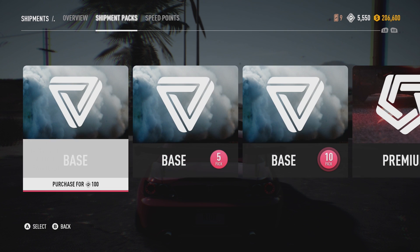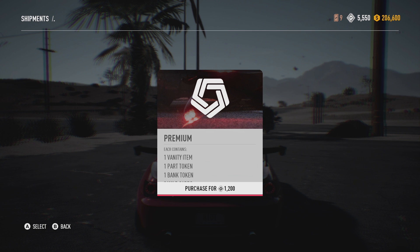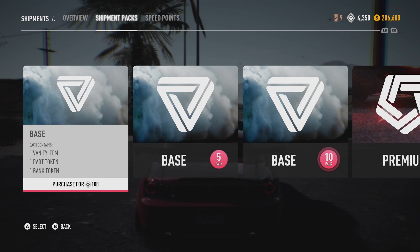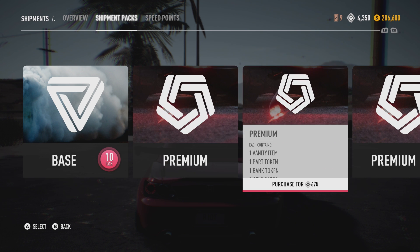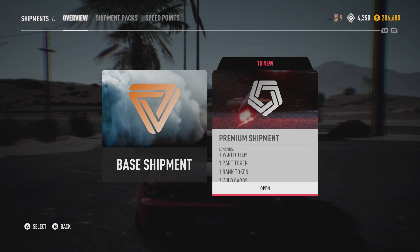I'm gonna buy ten premium packs because I am a madman apparently. I've just done that. I don't want to buy too many because it may ruin my experience, but I just found out the deluxe edition of the game, which I have coming out tomorrow, has five cars so I need to do a lot of work to those cars. Let's go to overview and start opening the premium shipments. You get two wild cards, a bank token, a part token, and a vanity item all in one pack.